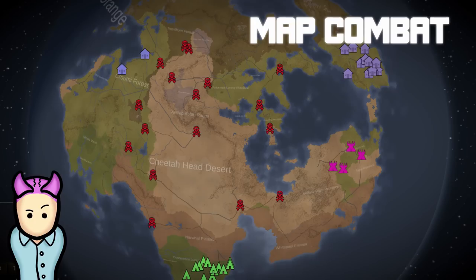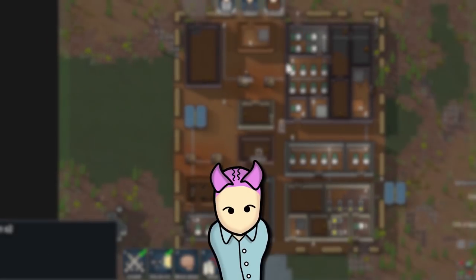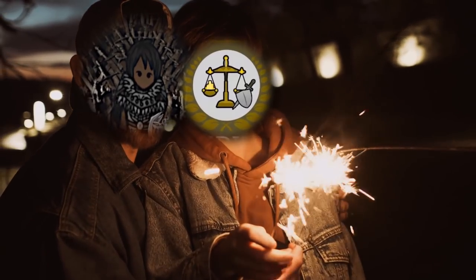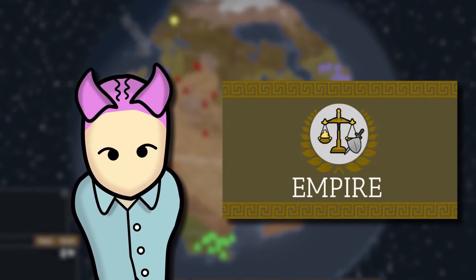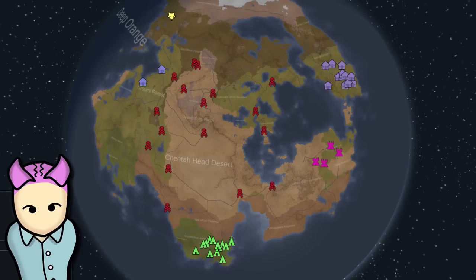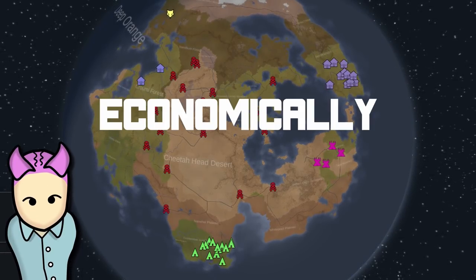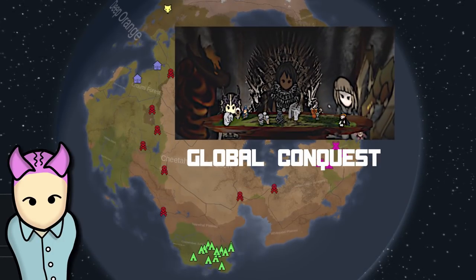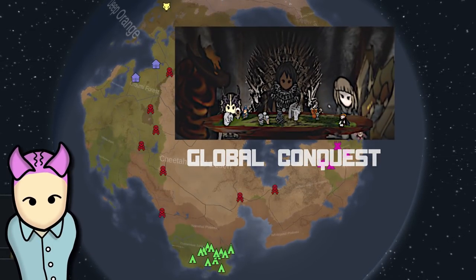One big improvement they made is map combat more dynamic — enemies can send scouting parties around, and drain caravans can attack each other. The Empire mod allows us to create our own faction with multiple settlements on the world map that support our colony both economically and militarily. RimWar introduces global conquest where factions vie to become the dominant power.